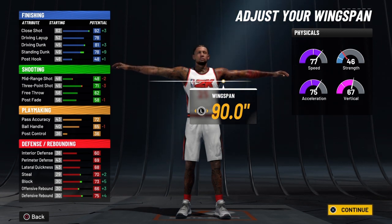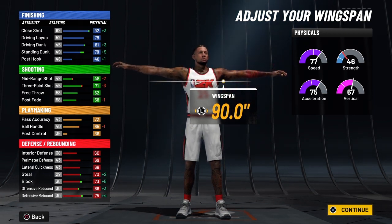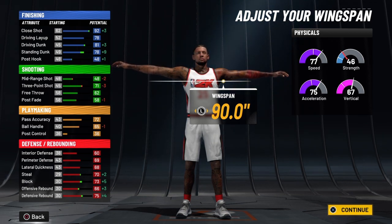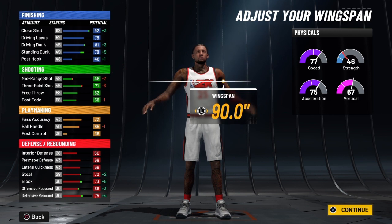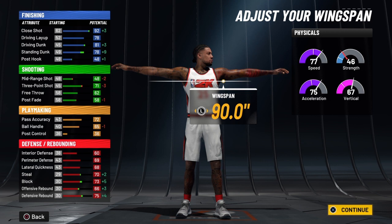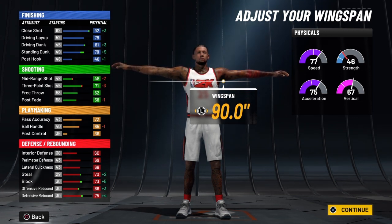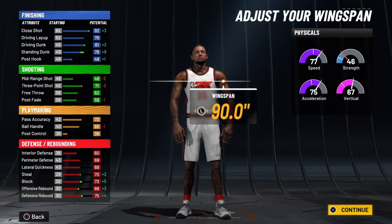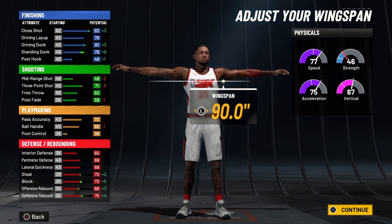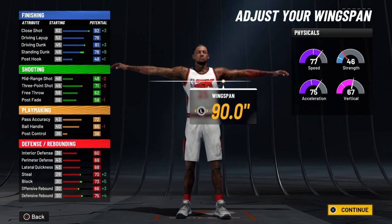We're going to take the spot-up takeover. Now if you were to take the slasher takeover, you'd get plus 10 to your physicals, plus 5 to your shooting, plus 10 to your ball handle, plus 5 to pass accuracy, plus 5 to post control, and plus 5 to defensive rebounding. But like I said, this is a YouTube first — you're only going to find this build here at Ant Lives the channel. I'm taking the spot-up takeover to get the best ever shooting Ben Simmons build ever created.